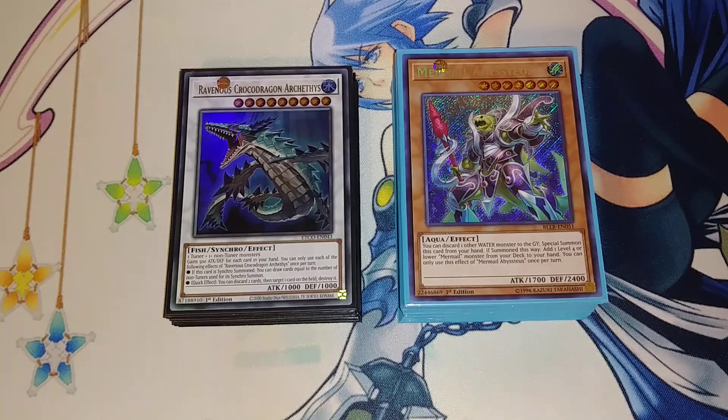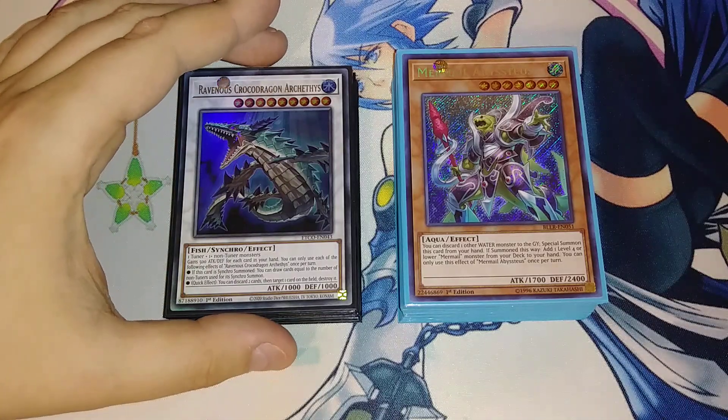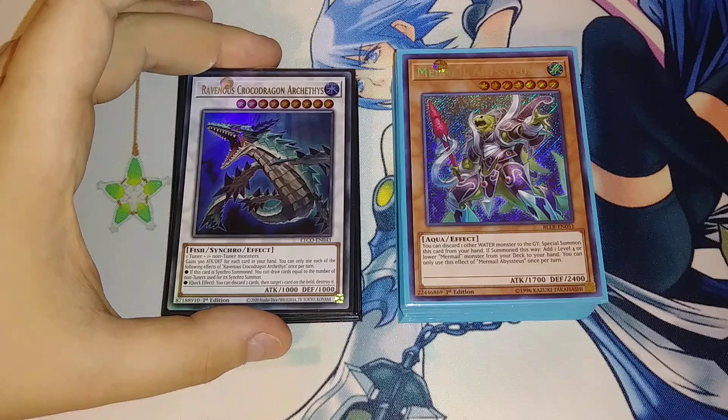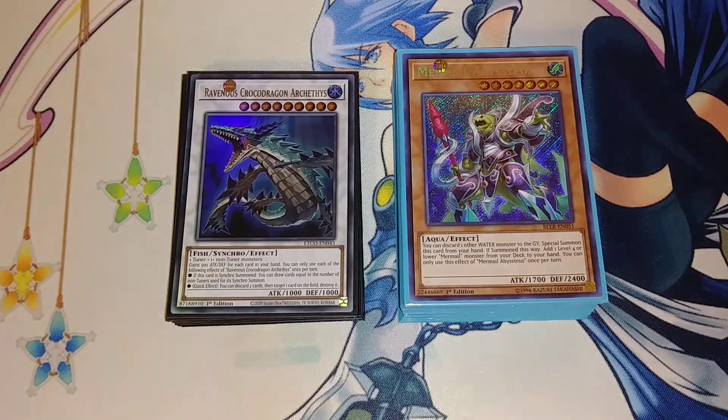Hey, what's up guys. It's DarkenDules and Timmy doing a Mermel Atlantean Deep Sea deck profile. I'm really excited for this one because this deck just got some crazy support in Eternity Code, and even gave us a new really cool monster called Crocodragon to be able to play a really insane combo to go into some really cool cards like True King of All Calamities.